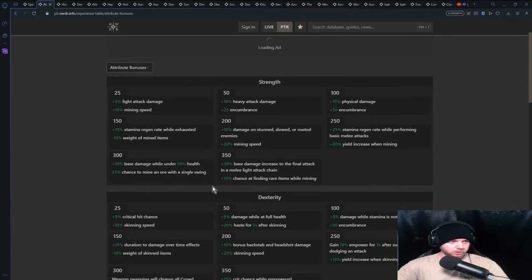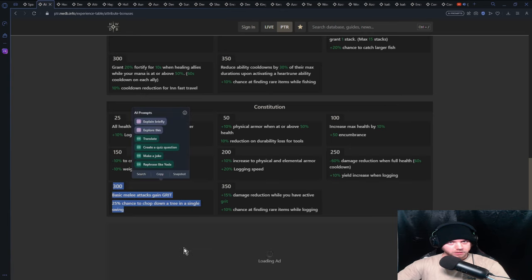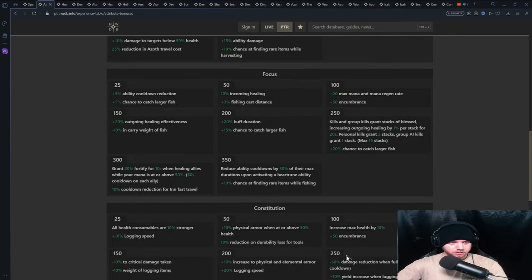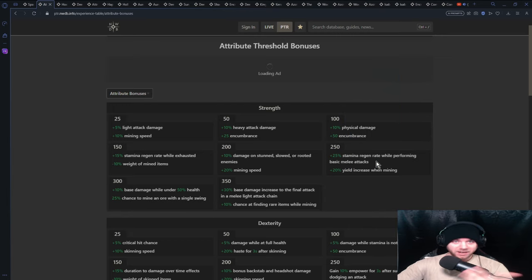So usually as a medium bruiser — which is what I play and am most comfortable talking about — you're at 300 strength or 300 con, and then you go 200 in the stat you're not going 300 in. Now there's a new 350 con stat which I think is going to be really good for bruisers. You should probably just do that, and then that leaves you one 50-point threshold or two 25-point thresholds, unless you want 250 strength for the stamina regen back while performing basic melee attacks, which might work with the great sword.